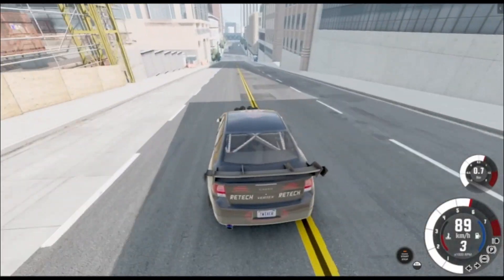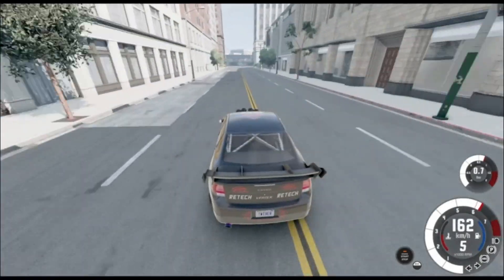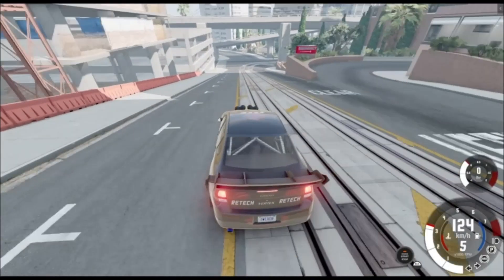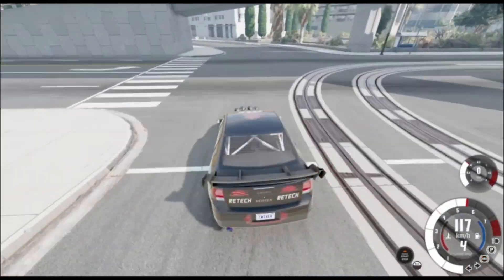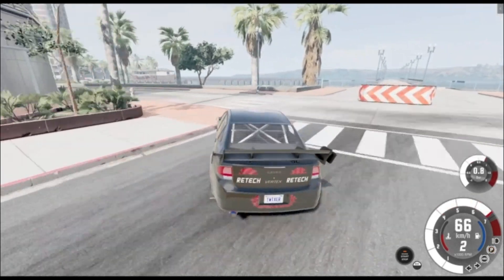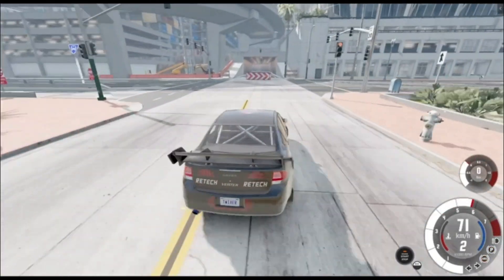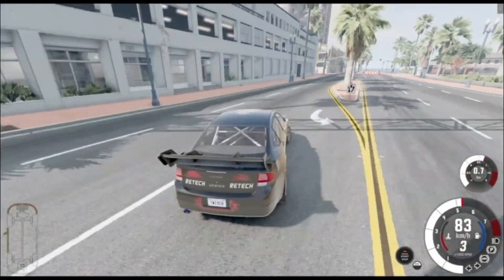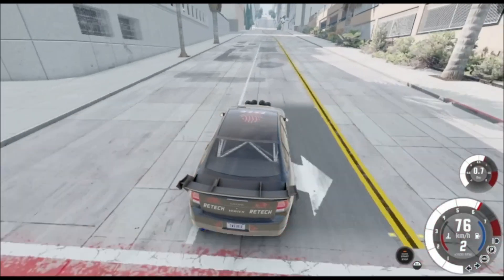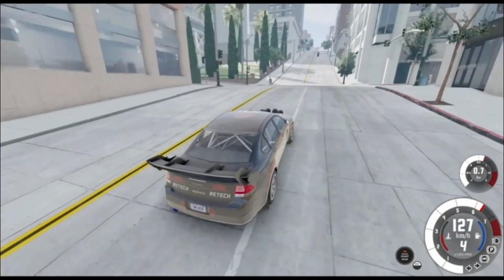We go down this big straight here and we get a lot of speed, but we also have to brake to get around this very interesting corner. We're going up to the trickiest section of the course — you've got to get this quite right to get a very fast time. And here we are going this way, now we're on to the big straight.